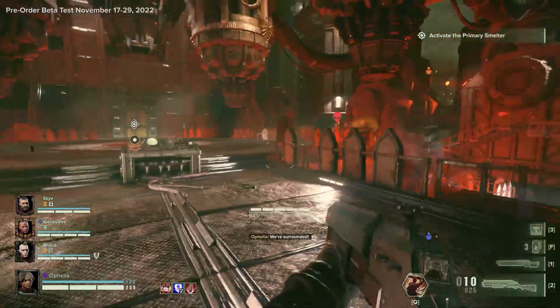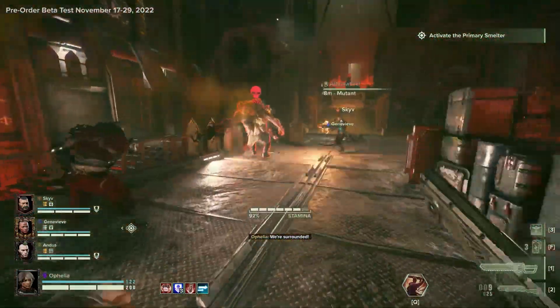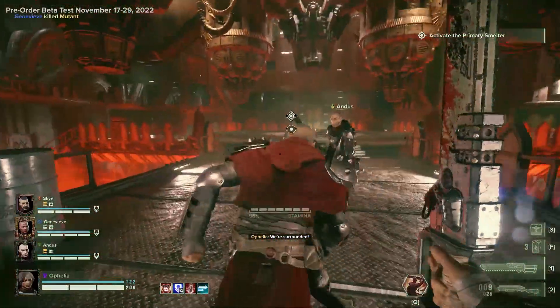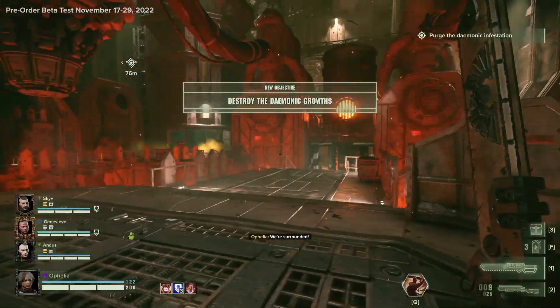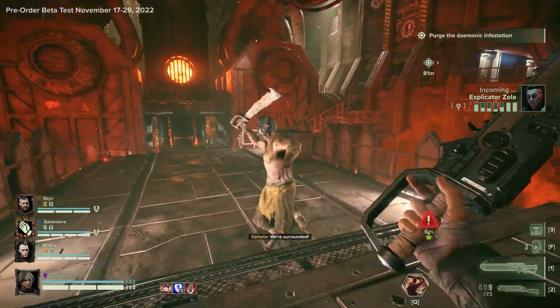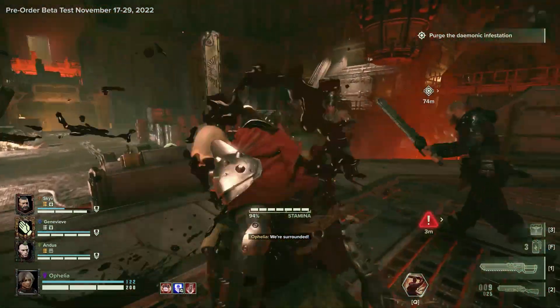Here we are in the final room — this is a really cool area, a great last stand area. You have a horde essentially coming at you non-stop with lots of special infected. Just a really cool area in terms of its level design as well. Slice and dice, baby!